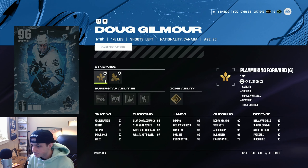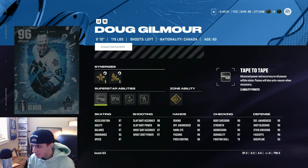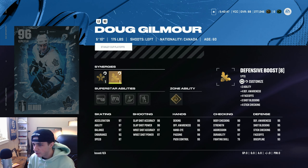Next we have Doug Gilmore. Very cool. Gold Shrug it Off, Silver Beauty Backhand, Born Leader, Close Quarters, and Tape-to-Tape. 97 speed in Excel. Not the best MSP here honestly — I would 100% take Leon Dreisaitl over this card. They're both left-handed.